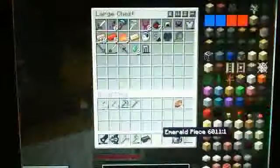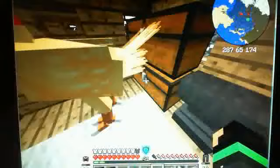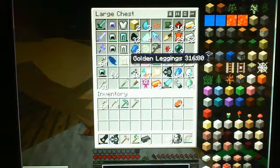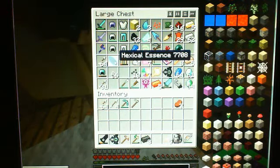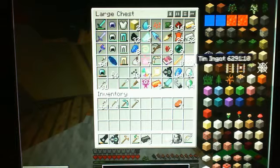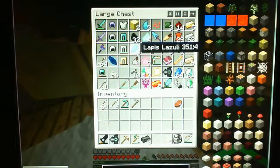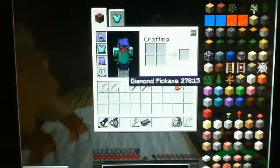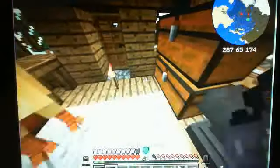Two pieces. So I figured out what we can do with hexagonal essences — we need to make a hexagonal diamond, I believe, and that can make us trivial armor. And I know that's one of the best things you can get. Oh wait, let's probably store away some junk things first.